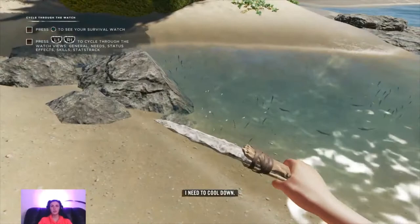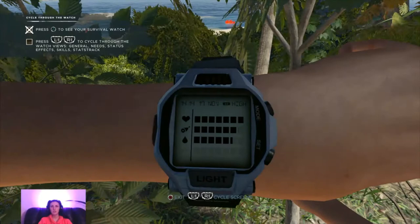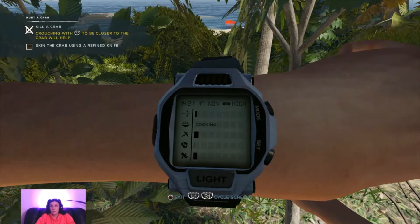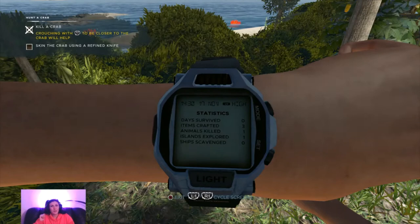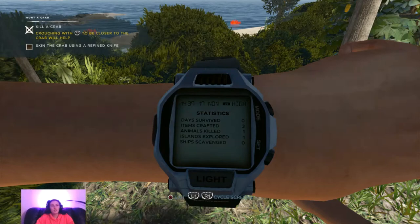Beep beep - press triangle to see your survival watch. Press L1 and R1 to cycle through watch views. Killer crab - I already did that. What's all this? Status effects: sunstroke. So that tells me everything that's wrong with me. Statistics: date survived - zero. Well, that's gonna be 365 honey. Items crafted: three. Animals killed: one. Islands explored: one. Ships scavenged.